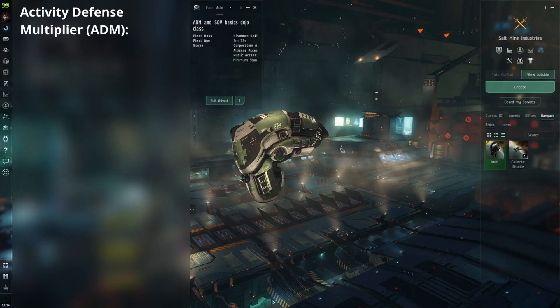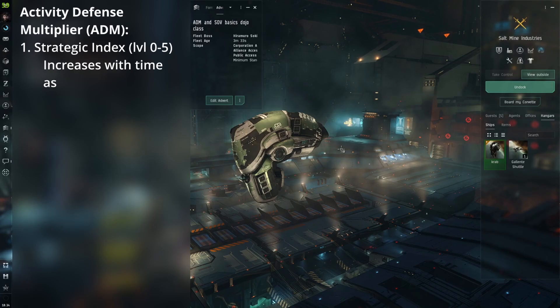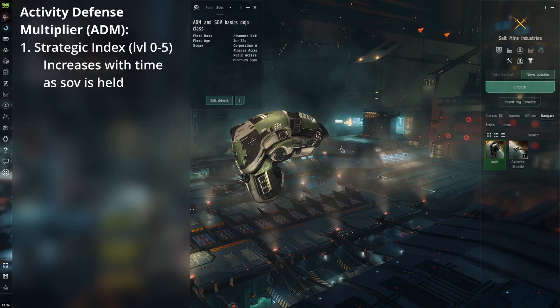The first way to increase these multipliers is through holding sovereignty, which maxes out at holding it for 100 days and adds an extra 1x to the multiplier, making it a total of 2x multiplier. This is known as the strategic index.